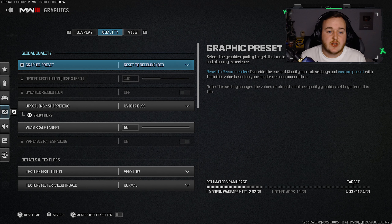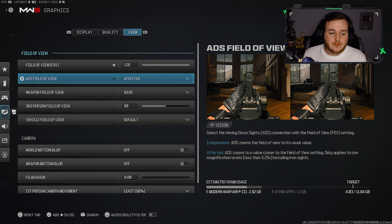For graphics settings, we'll skip display and quality since everyone has their own PC setup. The key setting is field of view — set it to 120. This makes the game look much wider and less cluttered, and for me it makes a big difference in how I play. Going from console's 60-80 FOV up to 120 was literally game-changing. If you're not at 120 FOV, bump it up — it'll feel like you're moving much faster.